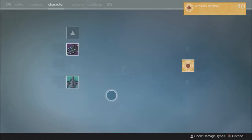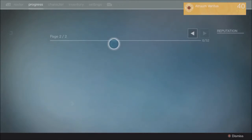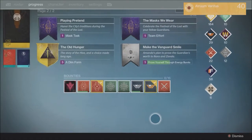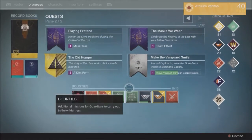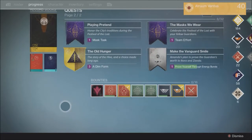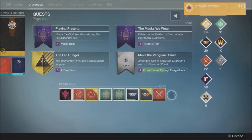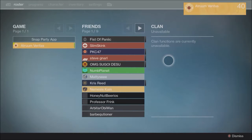This does look like the original vanilla background screen. There's a new aligned UI layout but I don't care for it — there's no place I can rest my cursor without a pop-up appearing, and I can't see all my bounties easily. We have the Moments of Triumph, the SRL record book, and the Rise of Iron record book, plus quests in the middle and reputation down the side.